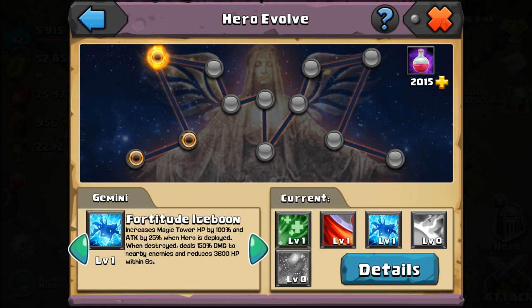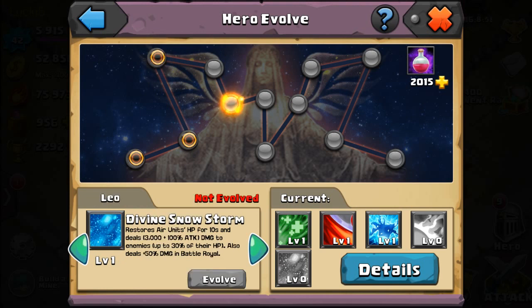Sapphic's fifth skill is Divine Snowstorm. I'm not sure if I'll level that up because I have to focus on other heroes first. What it does is restore air unit HP for 10 seconds and deal damage to enemies up to 30 percent of their HP, also dealing 50 damage in battle royale.